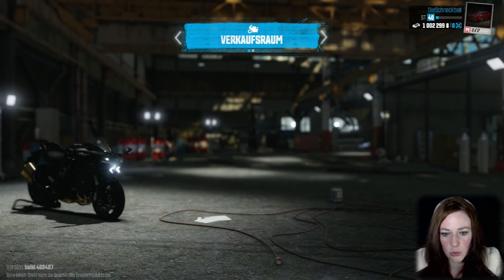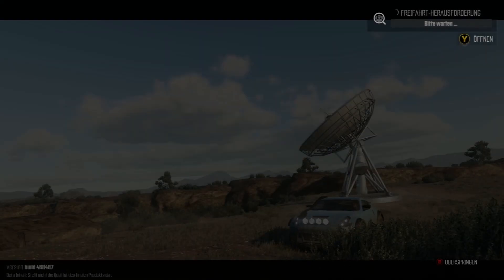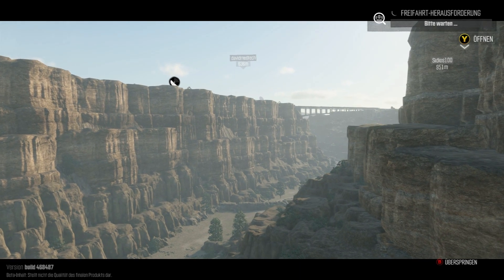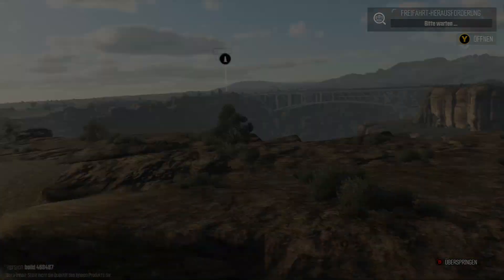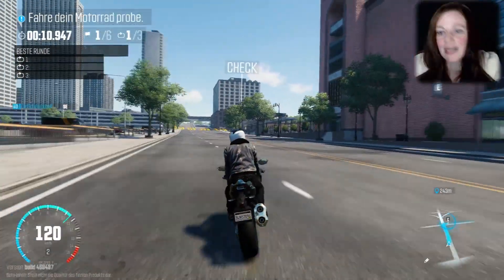Das überspringen wir mal. Schon sind wir im Verkaufsraum, und hier ist es das letzte Mal abgeschissen – diesmal aber nicht! Es gibt ein Motorrad und es kostet sagenhafte 319.000. Ich werde das noch nicht kaufen, denn ich muss erst abchecken, was es für Autos gibt. Aber eine Probefahrt sollte immer drin sein. Da sind wir mit unserem Motorrad und fahren eine Probe, die schon mal fast schief geht.